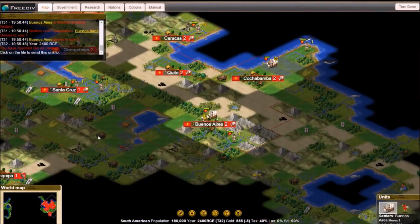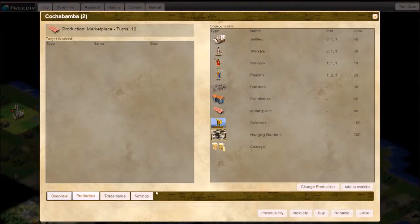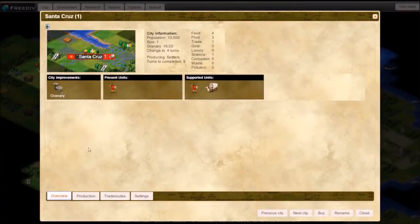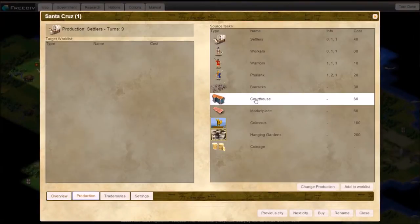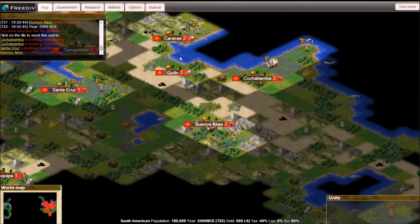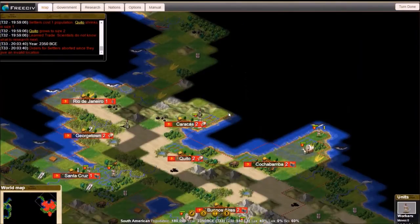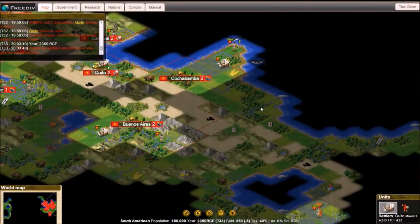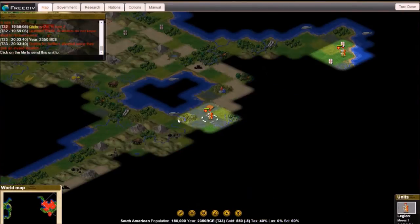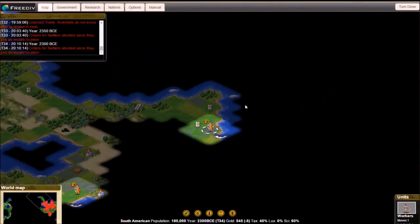Right now we're just rushing towards trade. The idea is that once we get settled, we're going to start cranking out caravans — if each city does one caravan, that'll be a huge deal. After that I want to get monarchy, which will help our economy immensely. If we have money, we could try to win using diplomats — just sending swarms of diplomats and buying him out — or we could buy military units and do it that way.